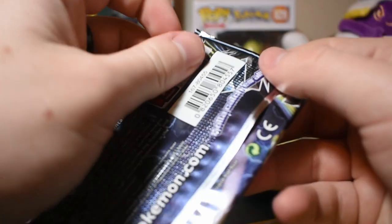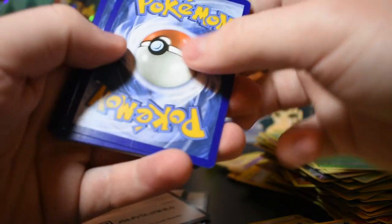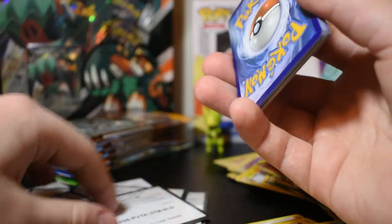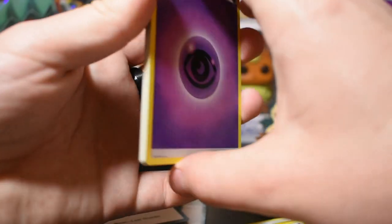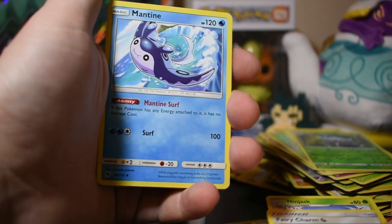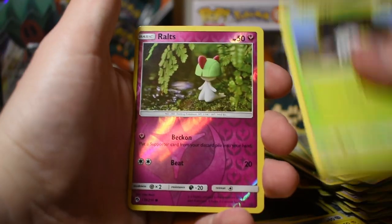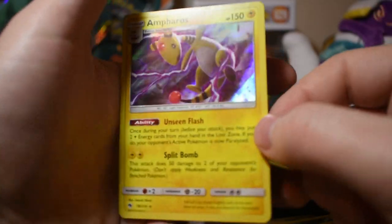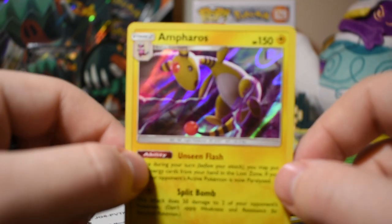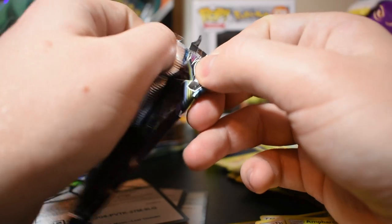We'll go back to Lost Thunder to get them all finished for this Part 2 video. If you guys have any suggestions — anything you want to see me open — let me know. It's only my second YouTube video ever and I really appreciate any help. Psychic energy, Ninjask, Fairy Charm, Mantine, Bruxish, Durant, Marill, Wimpod, Meltan, reverse holo Ralts — and holographic Ampharos! My girlfriend loves this Pokémon.